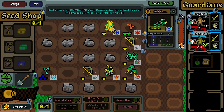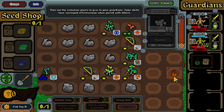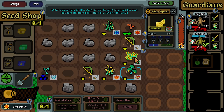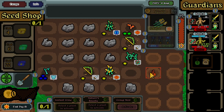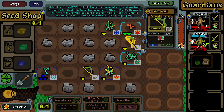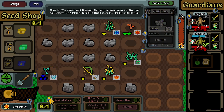I'll leave this one here. How big is the experience? I don't know. Health regen - I'm just gonna heal this one a lot. Now these both are melee, armored and everything. Can sell some stuff here. Max health, power, regenerate - all increase upon leveling up. Equipment with bounty levels in these stats may be more effective. How do I get the green stuff?